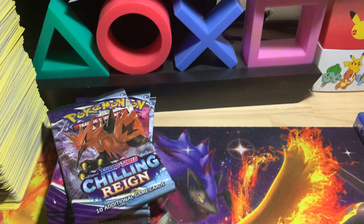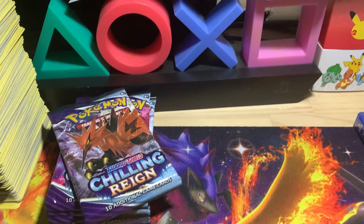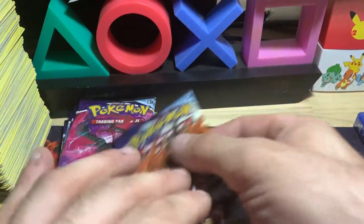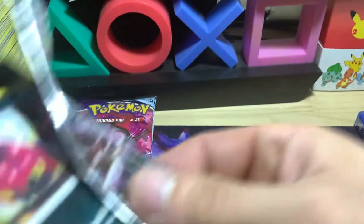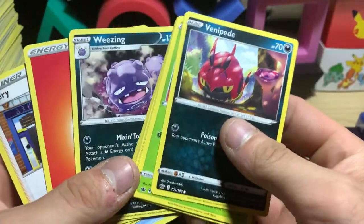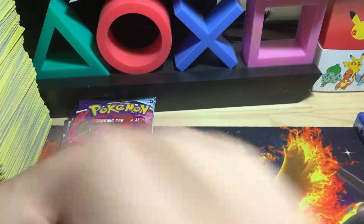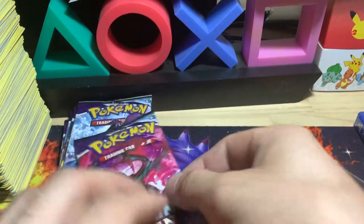Furfrou and Golett for the non-holo rare. Now we're getting killed with some more green codes — we've got Weezing and a Porygon for the reverse. All those green codes were just speeding through the last quarter of this box.